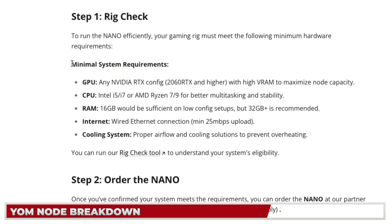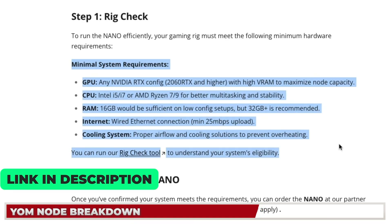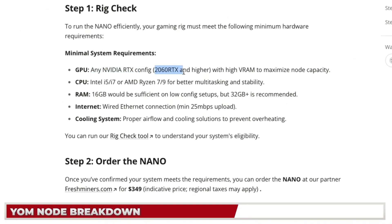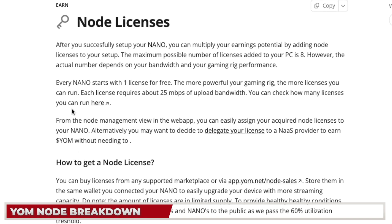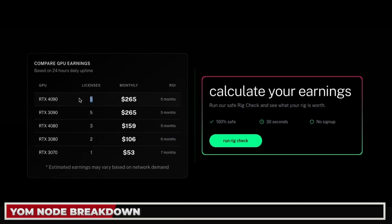You need to make sure you have the minimum system requirements — I'll put a link to something called Rig Check in the description. You need at minimum an Nvidia RTX 2060 or higher with high VRAM; the higher the VRAM, the more nodes you can run. Minimum CPU and 16 GB RAM are required, with 32 GB recommended, plus a good internet connection. Every Nano comes with one license for free, but depending on your machine's specs you can buy additional licenses — up to eight on one PC, though five is more realistic with a really good RTX.